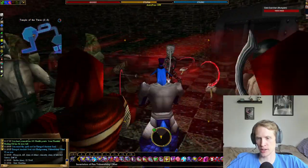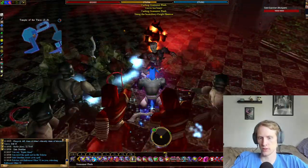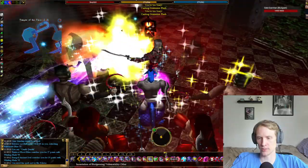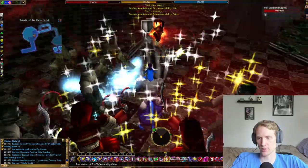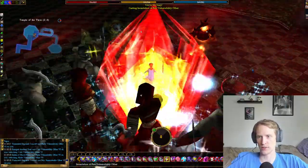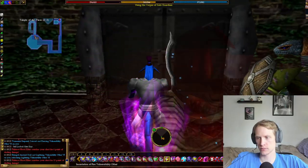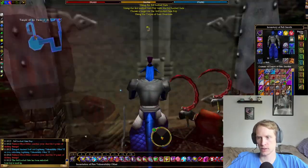The third gate is a lot closer than the second one was. He resisted my spell, but even with just Imperil the summon just destroys that guy. So that's three down.